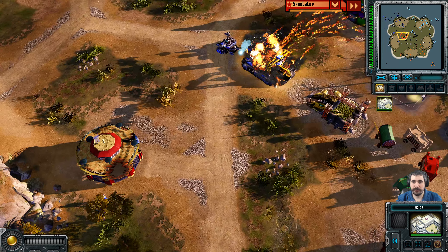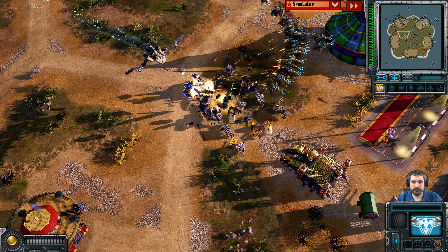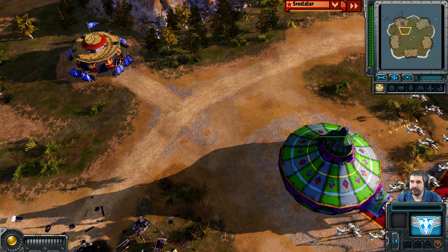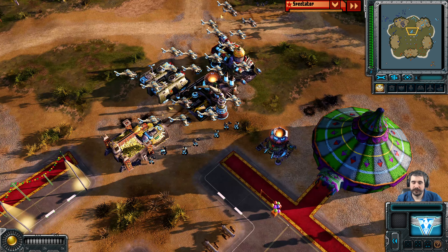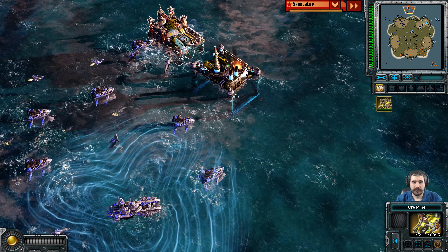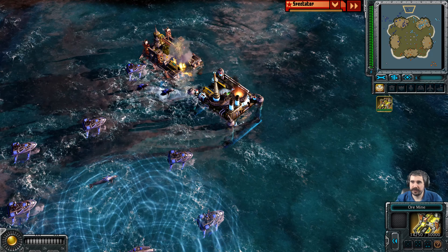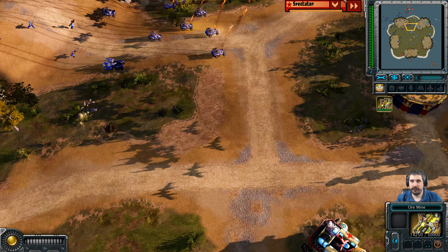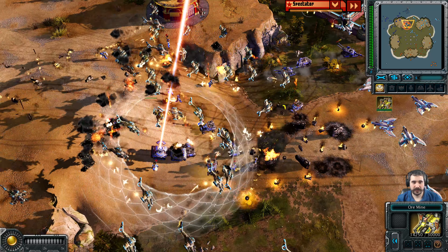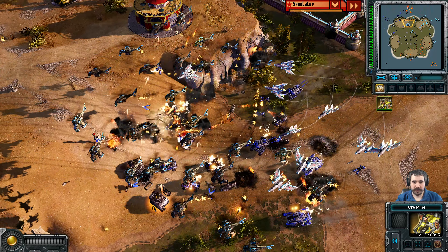A sizable naval force pushes forward and this ore refinery is a particularly easy target. These satellites are overkill. Blue's force runs straight into the air force — that is a lot of Multigunner IFVs but also a lot of Twin Blades. If they're in aggressive mode he can start firing rockets while moving, but I don't think they are.